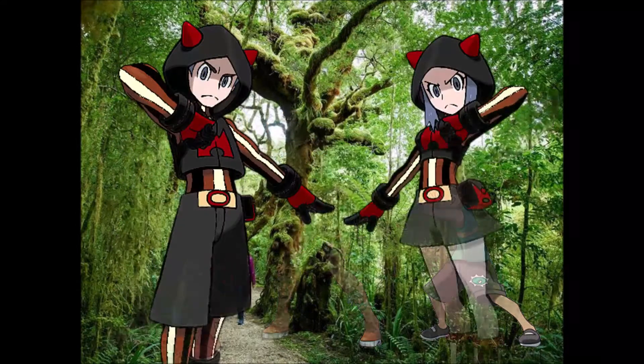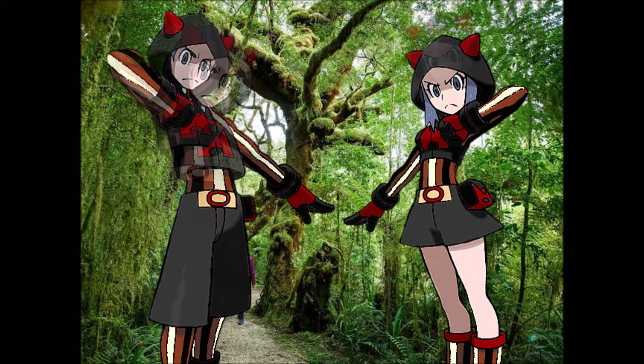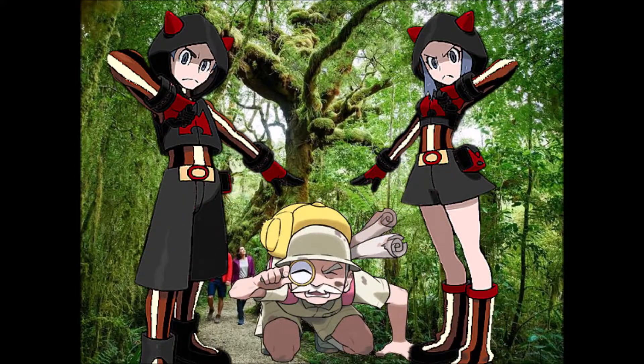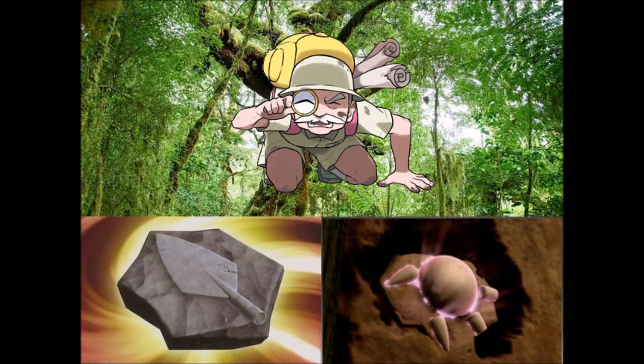This will also be the location where you will see Team Rocket for the first time. Towards the end of the forest, you notice two people bullying a Rune Maniac. The Grunts claim that they need the fossils the Rune Maniac collected for the greater good. They tell the trainer to mind their own business, but you intervene. After defeating the two Grunts and sending them away, the Rune Maniac will thank you by allowing you to choose one of two fossils.